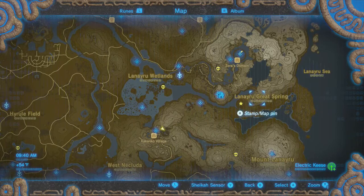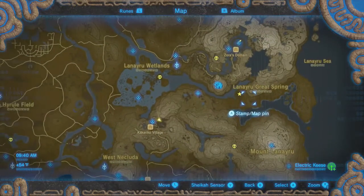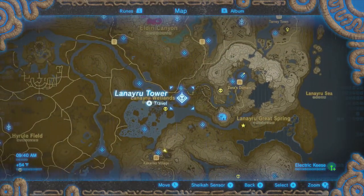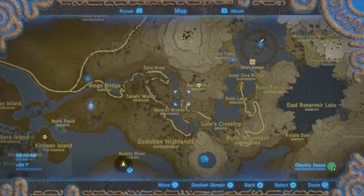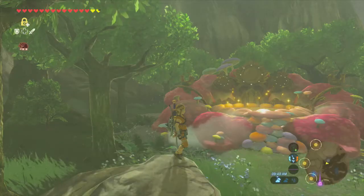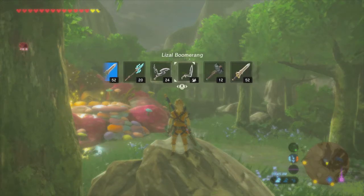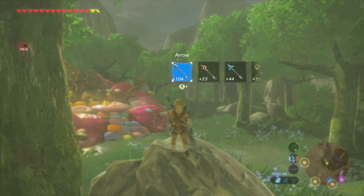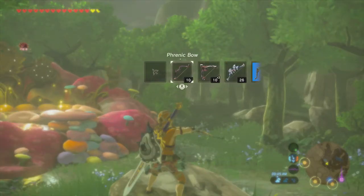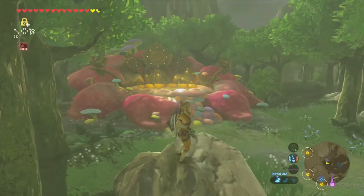The weird thing was that on the compendium it says that Electric Key Swings were over here in Lanayru Great Spring, but I ran around this area and wasn't really able to find any. So what I did was fast travel back to Lanayru Tower and retrace my steps up to Zora's Domain. I remembered there were some along that path and I found a big nest of them and ended up getting way more than I needed. I also went back to my house, dropped off my Great Thunder Blade, and took the Royal Claymore instead. I've got one Frennic Bow and one Lionel Bow left.